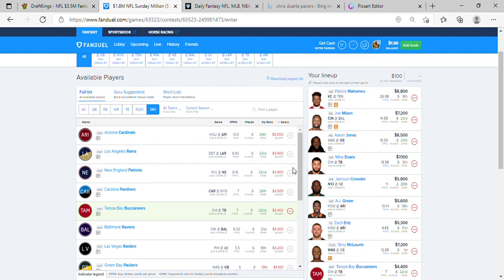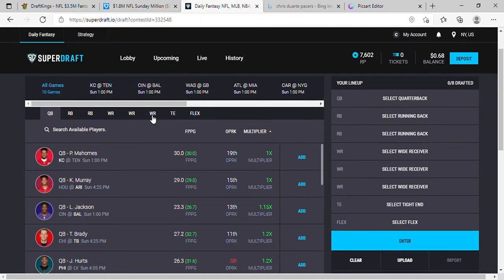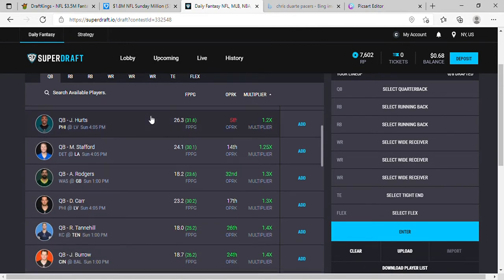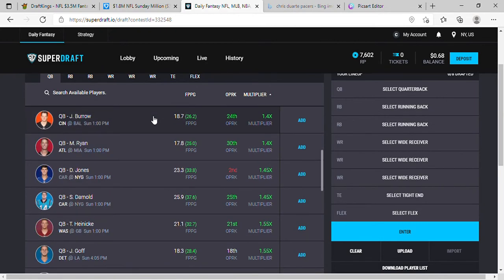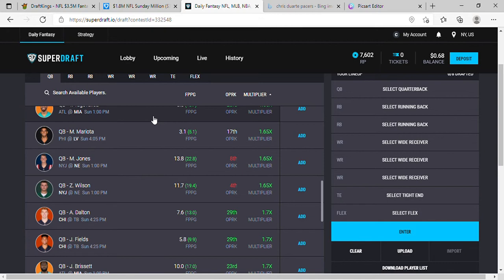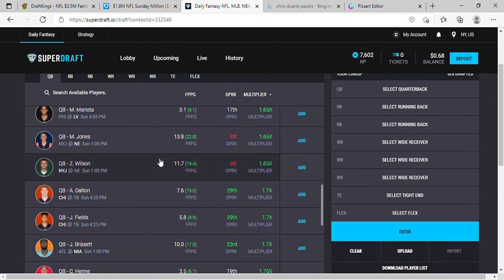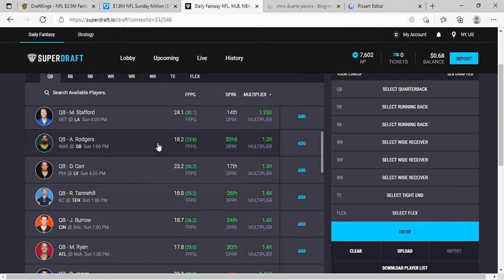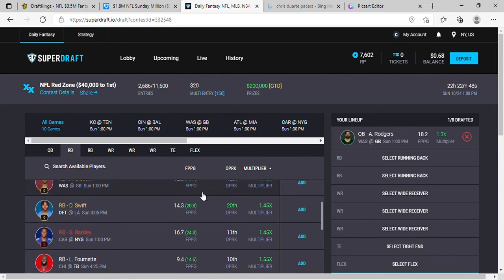I honestly feel really well going into the Sunday games tomorrow with my lineups. Now for my SuperDraft people — let's go through this quickly. We're going to get Aaron Rodgers at 1.3K. I think Aaron Rodgers is going to have himself a day tomorrow. I was considering targeting the Jets with Sam Darnold or Mariota, but let's just go with Aaron Rodgers and do the whole Green Bay thing.